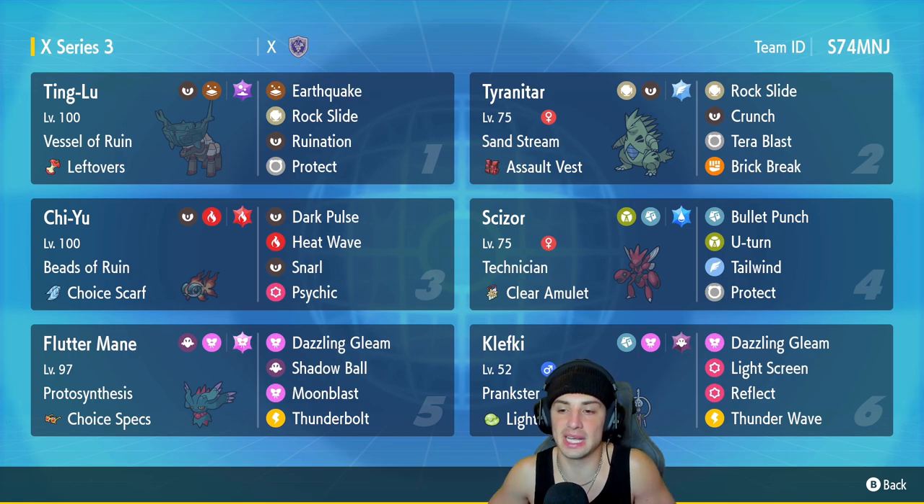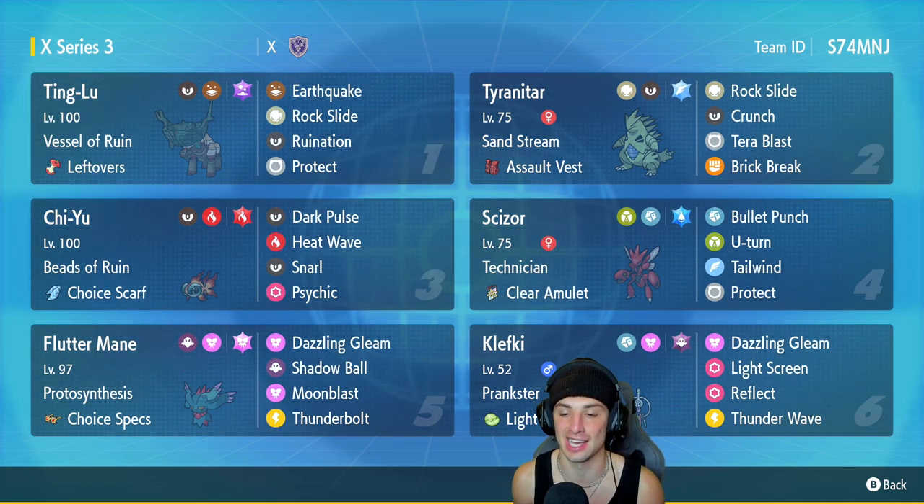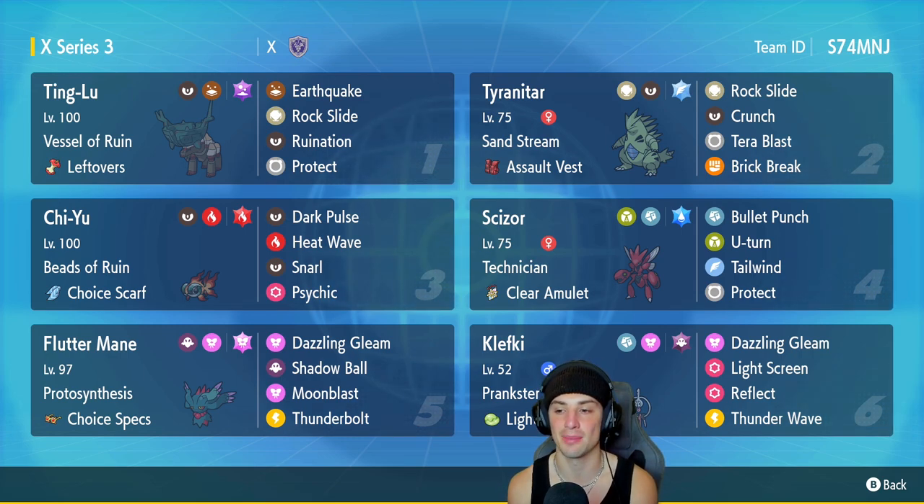Our fourth Pokemon is Scizor and I love Scizor's design in this game — it looks so good, the shading and graphics on it make it look top tier. It's got Technician, Clear Amulet, Bullet Punch, U-turn, Tailwind, and Protect. We really like this moveset considering we get speed control, we can pivot out, and we have first turn priority Bullet Punch which does a crazy amount of damage with Technician.